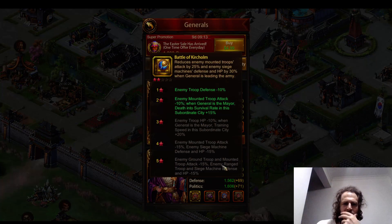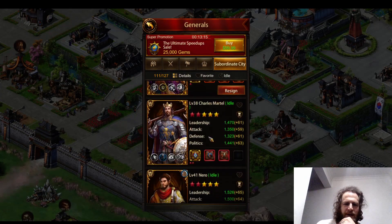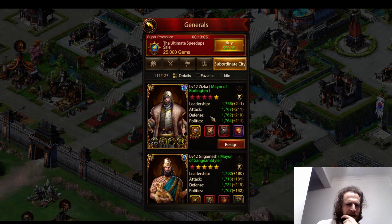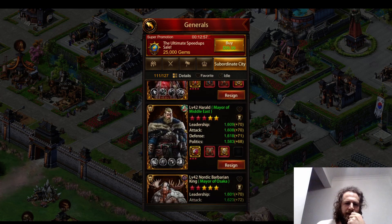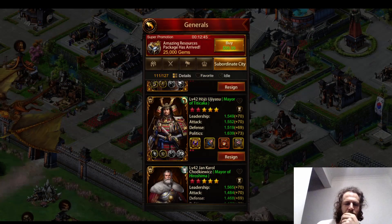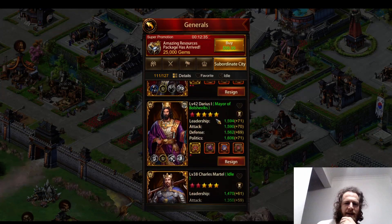Jan Carroll also has death and survival rate on the second star — so I have Jan Carroll to the level that I want. Everybody else is on the third star for death and survival rate. So I only have Zizka, Baldwin, Mark Anthony, Yeeond, and Harold with death and survival rate. I still need to get more Nordic Barbarian King and more Hojo — I need one more Hojo to ascend him. Jan Carroll has death and survival rate — nice.